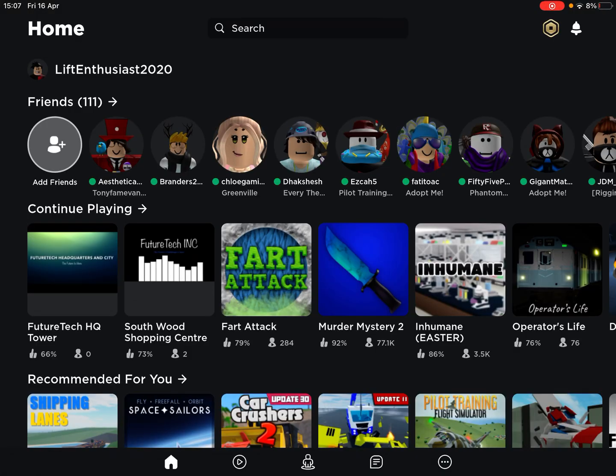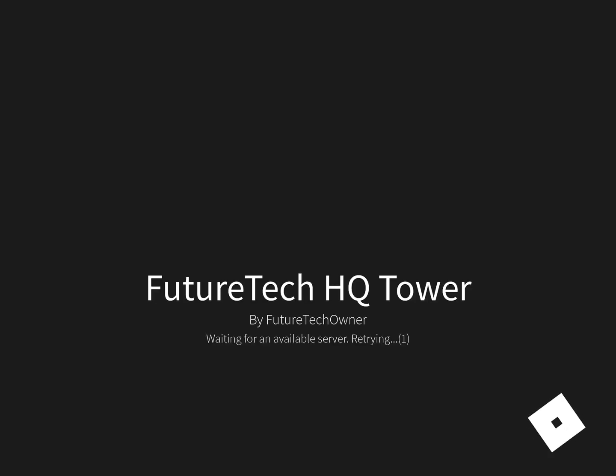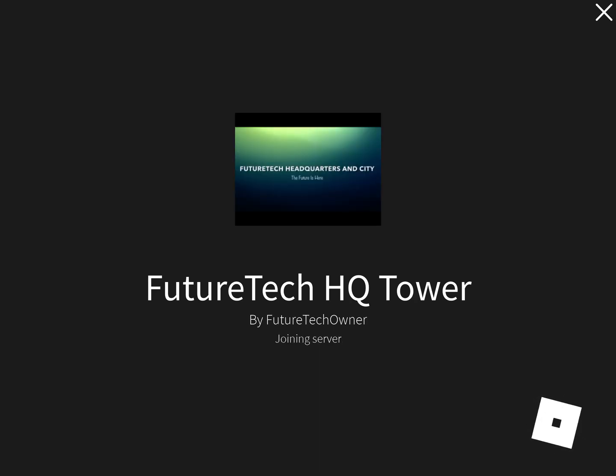The future headquarters tower has something on the inside called a backdoor. How do I remove this? This is not good. What is the exploit's name? I've looked in the decks and it isn't there — there are no exploits. It's just weird.